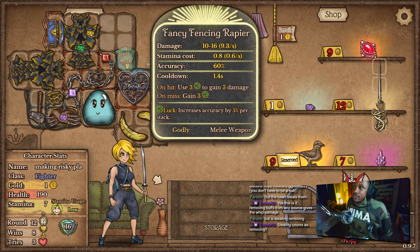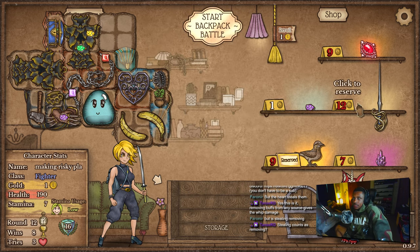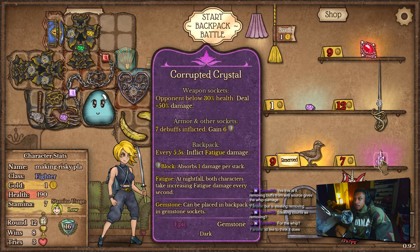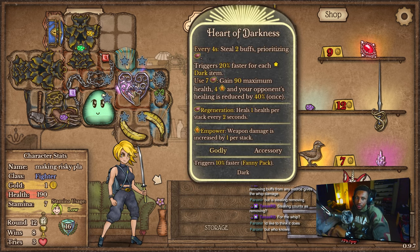I say we get the fancy fencing rapier — that's what I say. Do I need another corrupted crystal? We already got a heart of darkness — I don't think we really need another corrupted crystal.